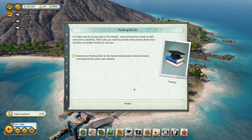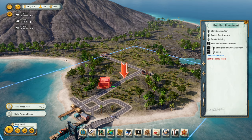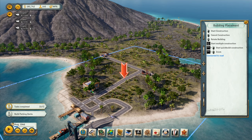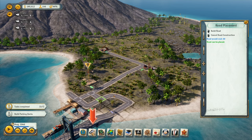In Tropico, every driving tour needs to start and end in a building — that's why you need to provide parking decks to enable citizens to use cars. Construct a parking deck on the center island and on volcano, connected to the same road network. Construction, parking deck — I'll put one of these... spot is already taken. It's got to be close to the road but not too close.